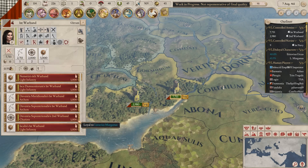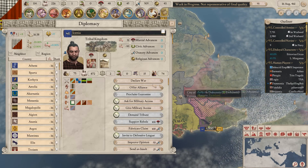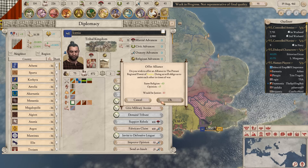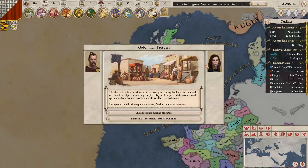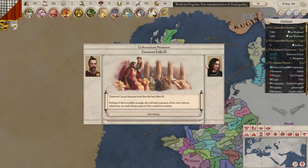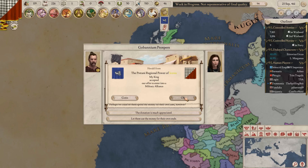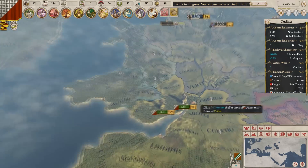Someone asked about custom nations like in EU4 — as far as I'm aware in the base game, no, that does not exist. It's a historical game, so it wouldn't really make sense. You might see something like a small DLC, similar to the CK2 Ruler Designer. But considering how easy it was to mod the game from my experience, if you wanted a custom nation you could just do it yourself. There's absolutely nothing announced yet though.